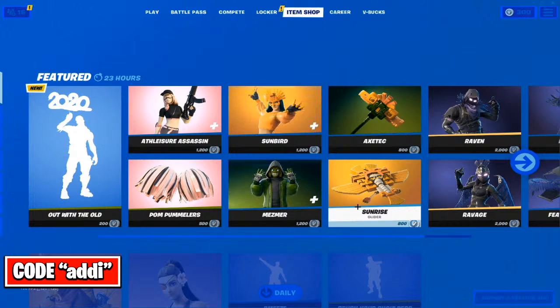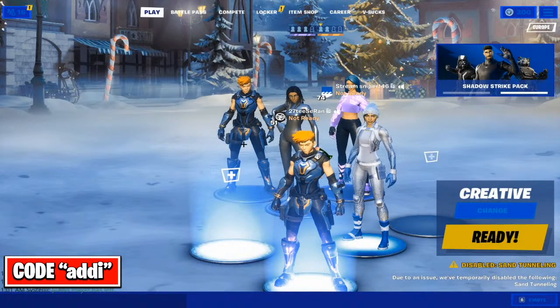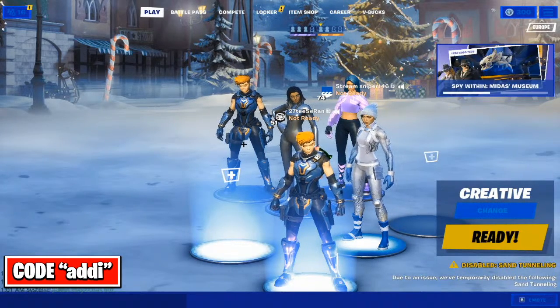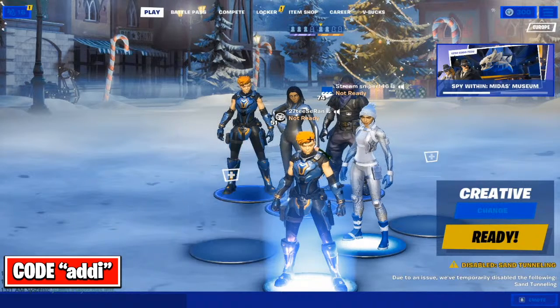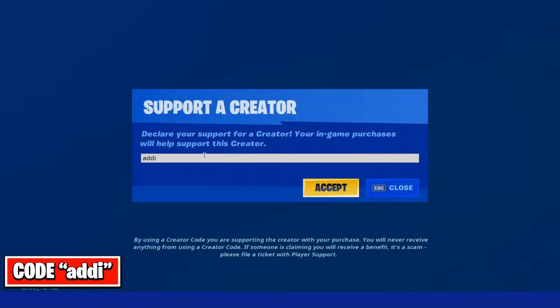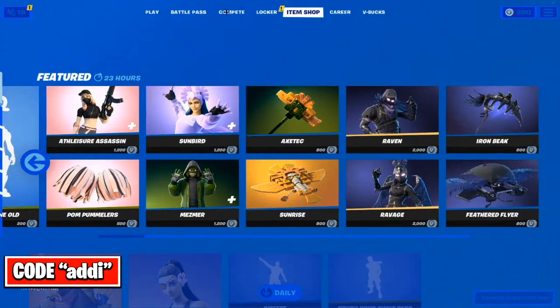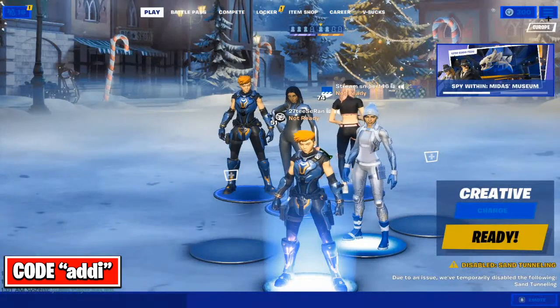If you want to join and play with me and some of my friends, come and join every single day just two hours before the item shop. We play with people from chat every single day, so if you want to join just come and drop your names so I can add you. Also, if you are buying any of the skins in the item shop, please make sure to use our support creator code — it resets every two weeks, so make sure to use that or any other support creator code. Just don't leave that place blank; it's a really great help.